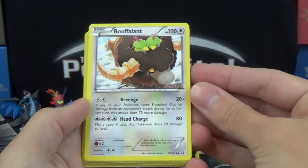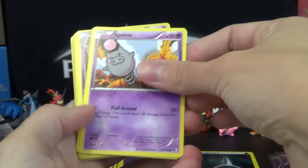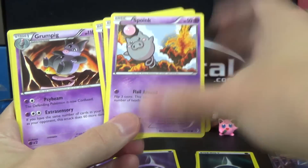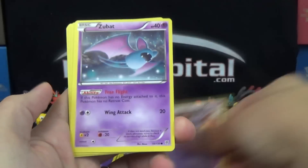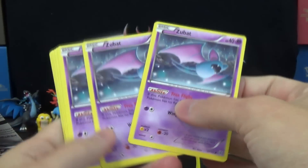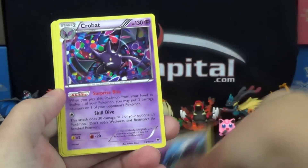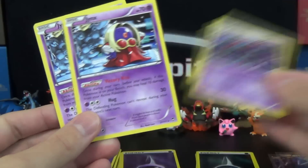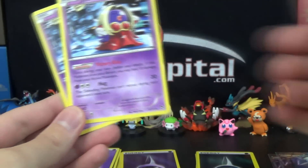For the Pokemon in the Mewtwo deck: Bouffalant from Legendary Treasures times one, Spoink from Boundaries Crossed times three, Grumpig from Boundaries Crossed times two - that is a rare. You get Zubat with the ability Free Flight from Plasma Storm - this was a multi-dollar card - times three. You get Golbat with Sneaky Bite times two. And you get what was about a five dollar card, Crobat with Surprise Bite from Phantom Forces times two. And you get Jynx from Furious Fists times two.